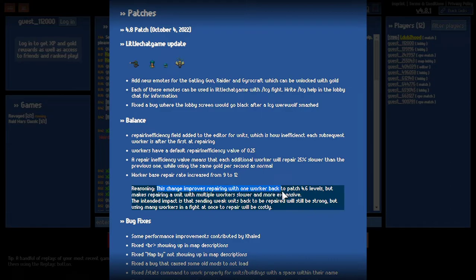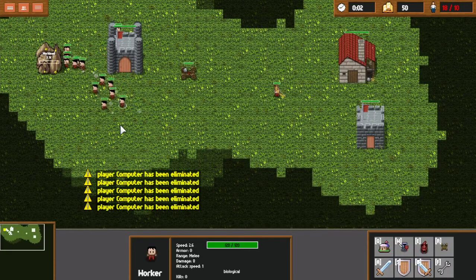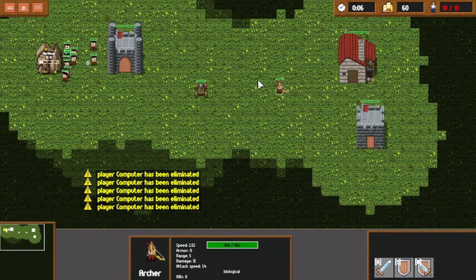Their stated reasoning: this change improves repairing with one worker back to patch 4.6 levels, but makes repairing a unit with multiple workers slower and more expensive. The intended impact is that sending weak units back to be repaired will still be strong, but using many workers in a fight at once to repair will be costly. I think this achieves that result a lot better than what patch 4.7 was trying to do with the reduction to 9. So I have a game queued up in the Editor and I want to show off and explain some things.